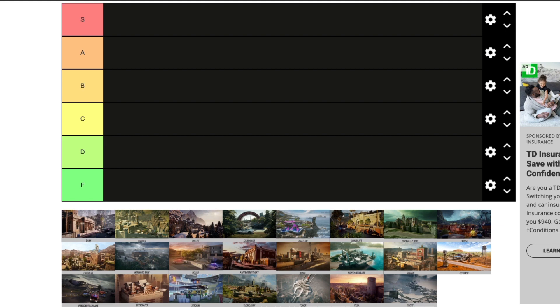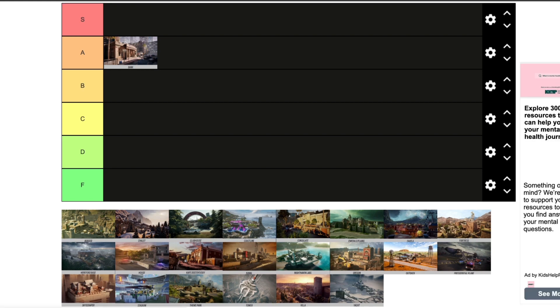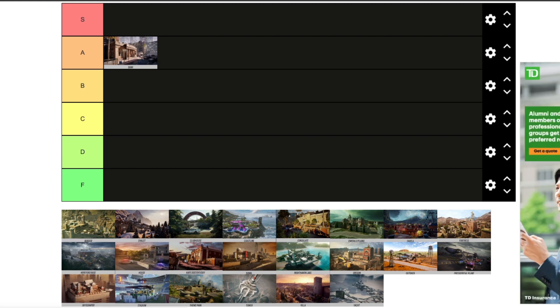The first one we have is Bank. Personally I would put it as A tier. I know a couple people don't like Bank, but there are people who actually love it — it's a map that goes either way. It's been essentially the same map since the start with maybe a little bit of changes here and there, but no bad changes. It's a bit more defender sided but the map is not hard to understand, not overdone like Emerald Plains.